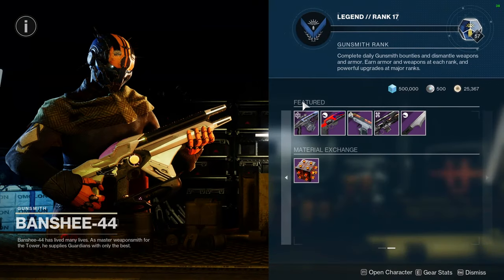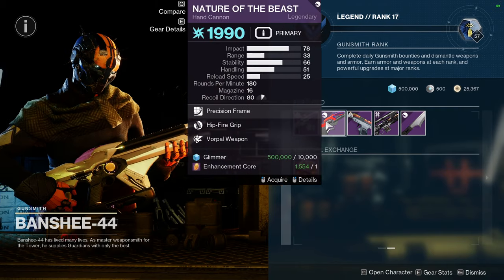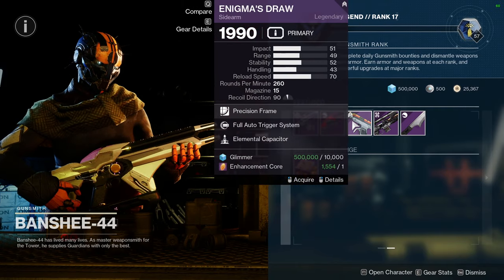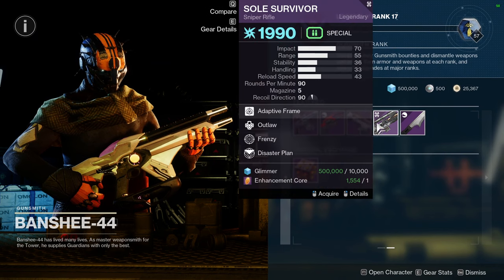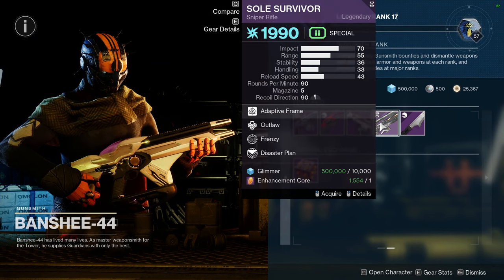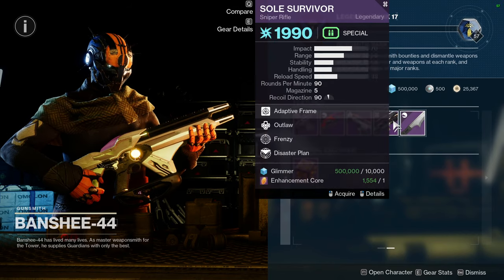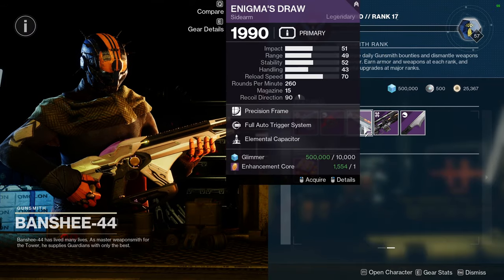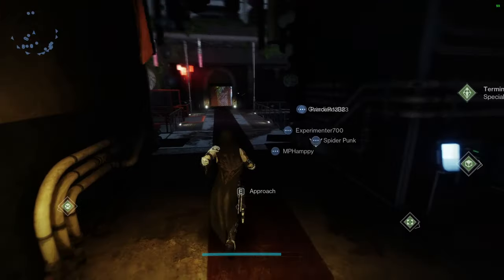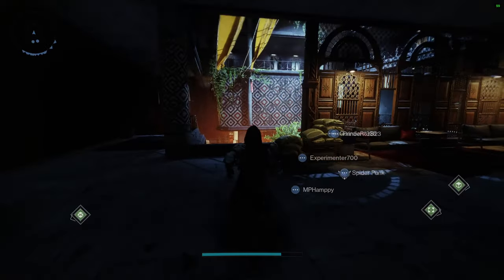For Banshee's weapons, we have: Chrysura Melo with Fourth Time's the Charm and Frenzy; Nature of the Beast with Hip-Fire Grip and Vorpal; Nig's Draw with Fully Auto Trigger System and Elemental Capacitor; Soul Survivor with Outlaw and Frenzy; and Negative Space with Burst Nano, Tireless Blade and Whirlwind Blade. Full Auto Trigger System is already in the game baseline, so that perk slot is basically wasted on Nig's Draw.